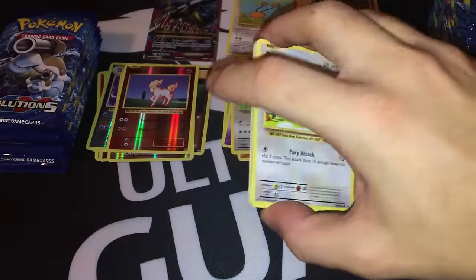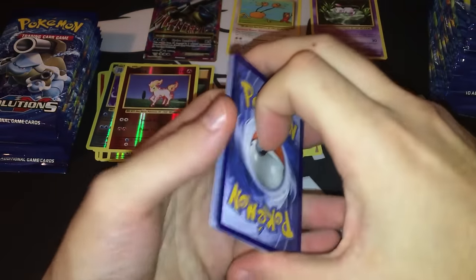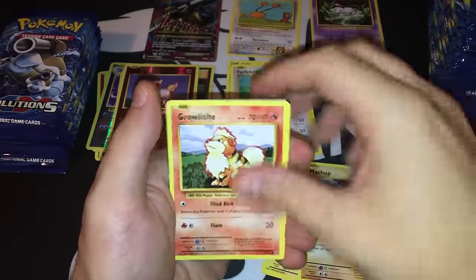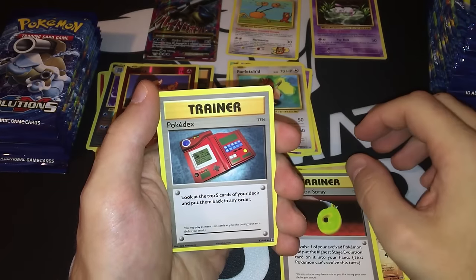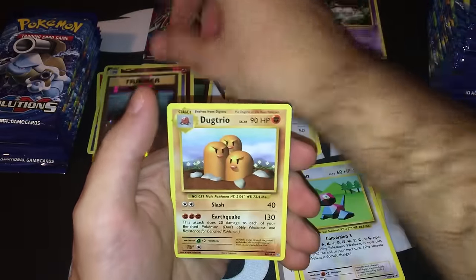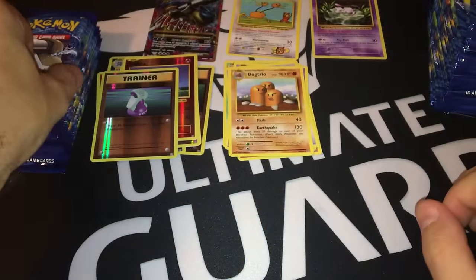Pack eight: another fat Pikachu, Machop, Voltorb, Onix. Devolution Spray used to be a rare card back in the original set — Pokémon X, Porygon, Reverse Potion. The rare is a Dodrio. Dodrio actually stays a rare.